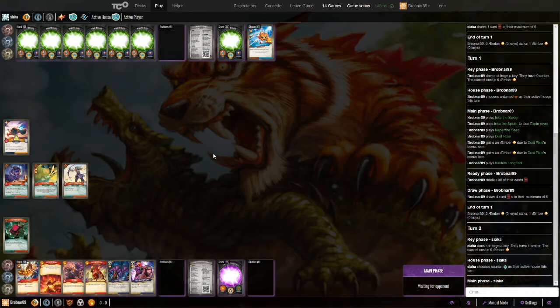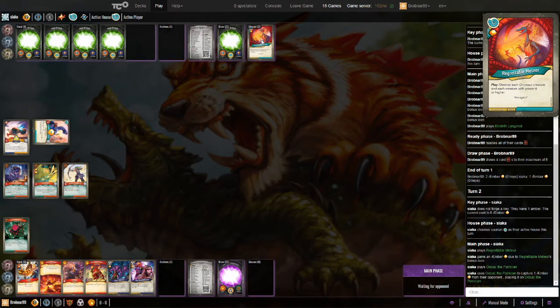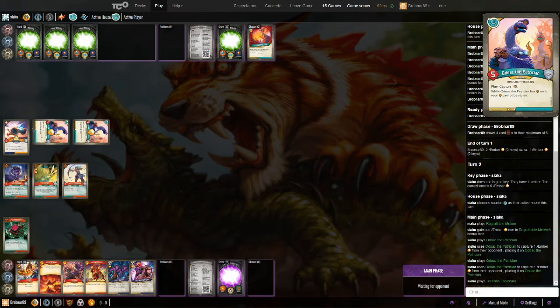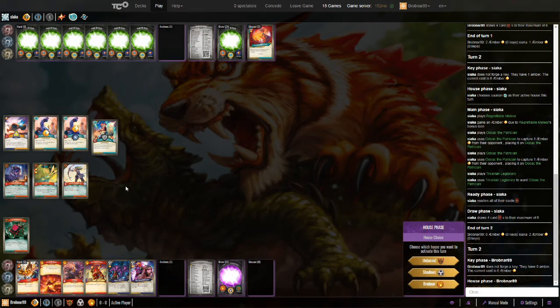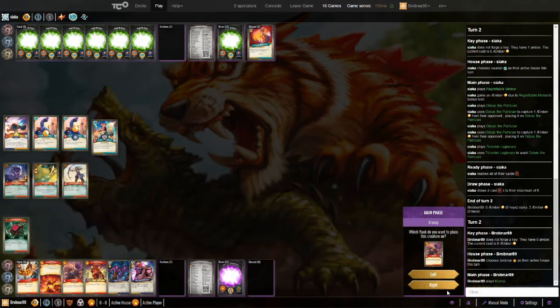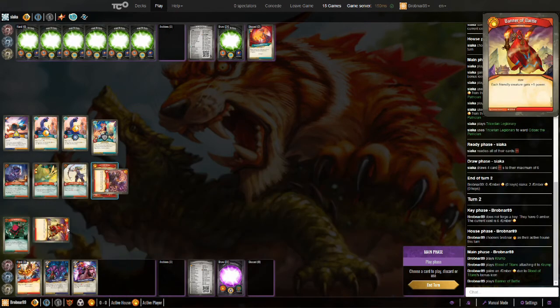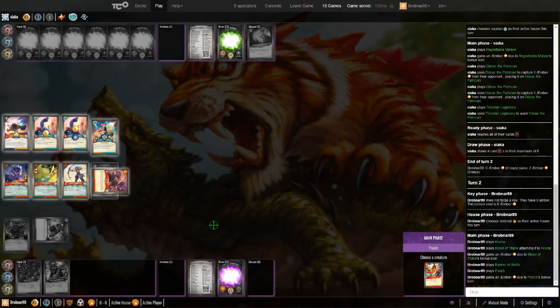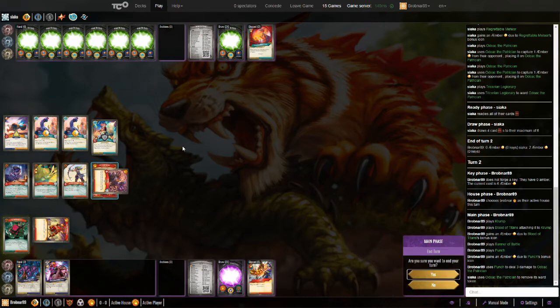I think Evasion Sigil is probably going to be a no-go — there's just too many fight abilities in this deck to make it a smart choice to play. Regrettable Meteor coming down for Siaka, so I don't have to worry about that killing off my big Brobnar dudes. Double Odoak — I'm happy to see that now because I've got all this Brobnar in hand. I'll be able to kill his Odoaks before I need to do some stealing. Going Brobnar for sure. Crump with the Blood of the Titans on there — beautiful. Banner of Battle giving everything a bonus Amber. I think I'm going to use this Punch to get rid of the Ward so that later I'll be able to take out that Odoak and remove that barrier.